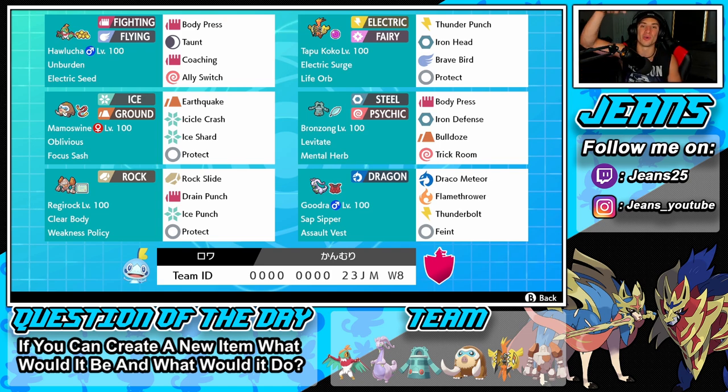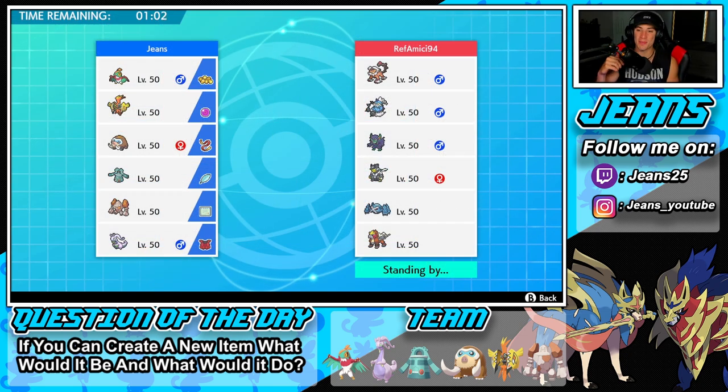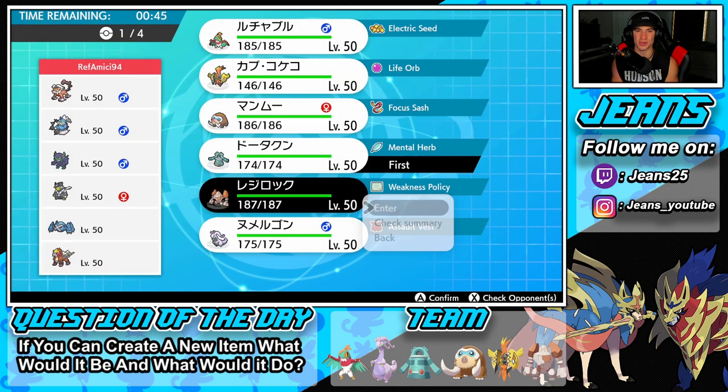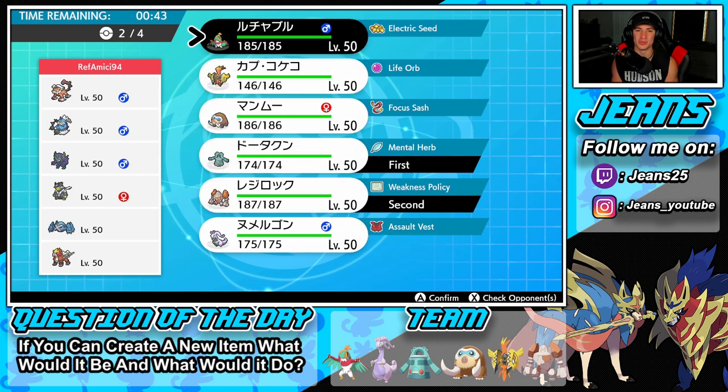If you want to use the team for yourself, the rental code is at the bottom of the screen. Let's hop onto that ranked double ladder and try to get some wins with this Weakness Policy Regirock and Life Orb Tapu Koko team. First battle coming at you — we're going up against a Metagross team with Landorus, Thundurus, Grimmsnarl, Urshifu, and Incineroar. He has no Tailwind and no Trick Room, so I can decide the speed of this battle.